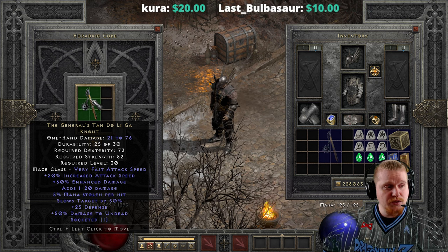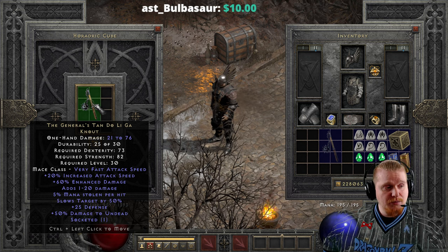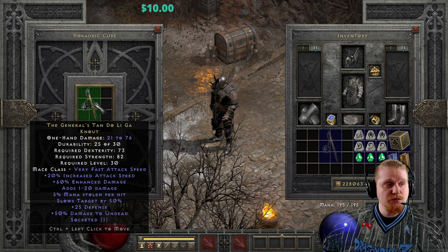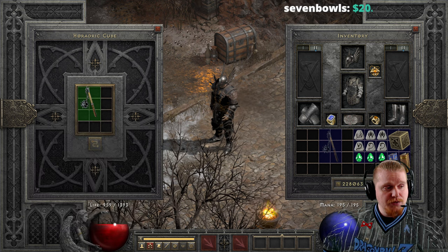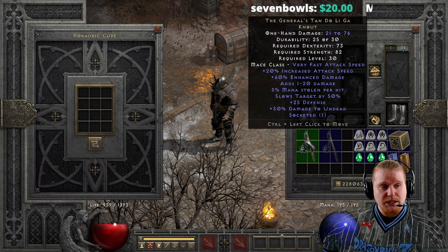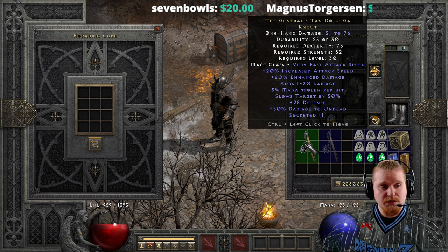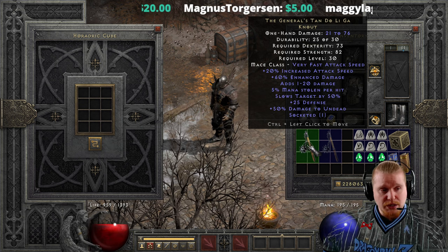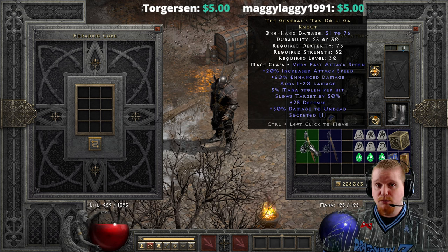The General's Tandolagah does very well upgraded one tier to the exceptional tier and can definitely be useful for a Paladin, a Frenzy Barbarian, or any other character who just needs a good one-handed weapon — probably all the way up to about mid-Nightmare. Around Act 4 is when things start to get really tough in Nightmare and you have to start upgrading equipment. You're going to be running back to town all the time eager to replace it with something that doesn't break all the time.